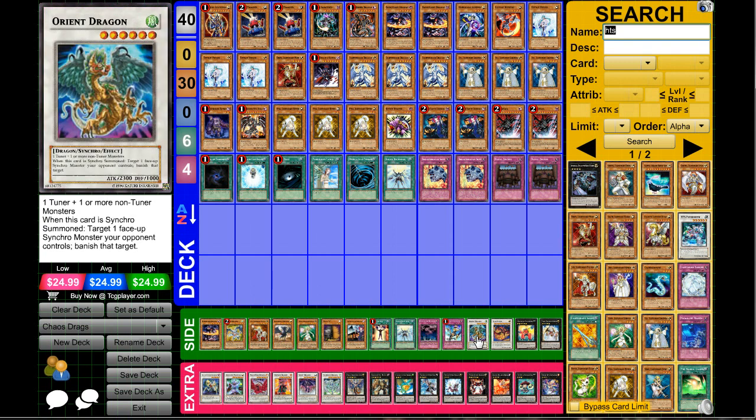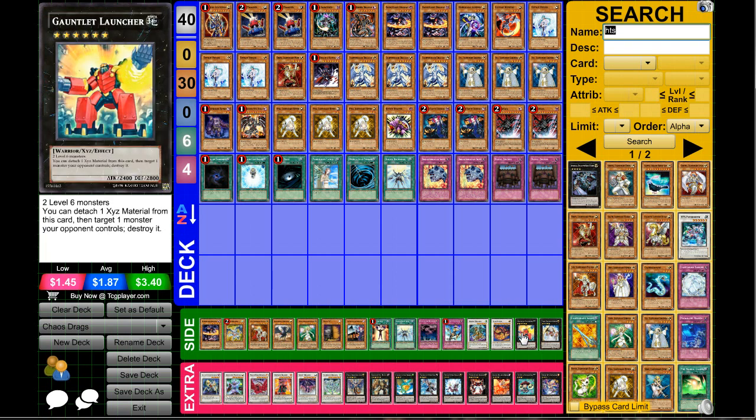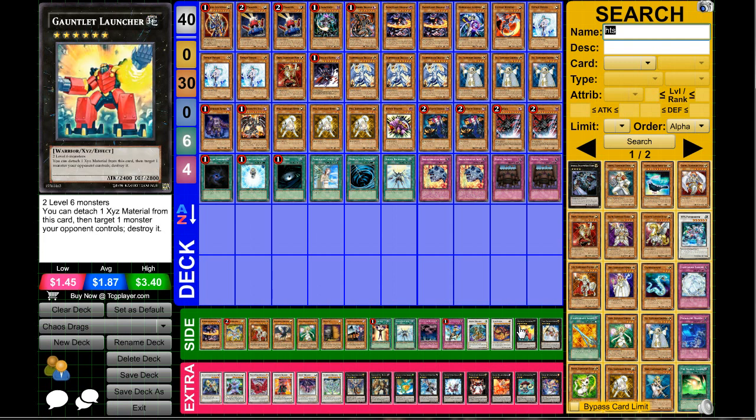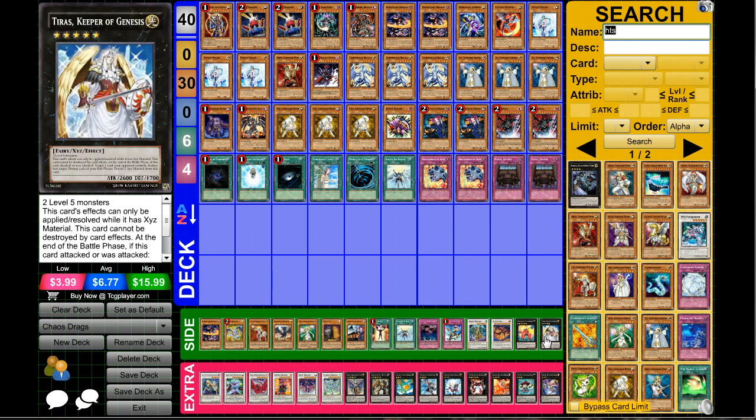Orient Dragon we briefly went over. Sometimes you can make Starliege Paladynamo in this deck since you can throw out a bunch of high-level monsters, and Plaguespreader and Effect Veiler are tuners. You can make use of that if you want. Another rank six monster — Gauntlet Launcher is decent, but I think Blade Armor Ninja and Exciton Beetle are better recommendations over Gauntlet Launcher. Also Constellar Ptolemy M7 is one of the best rank five monsters.